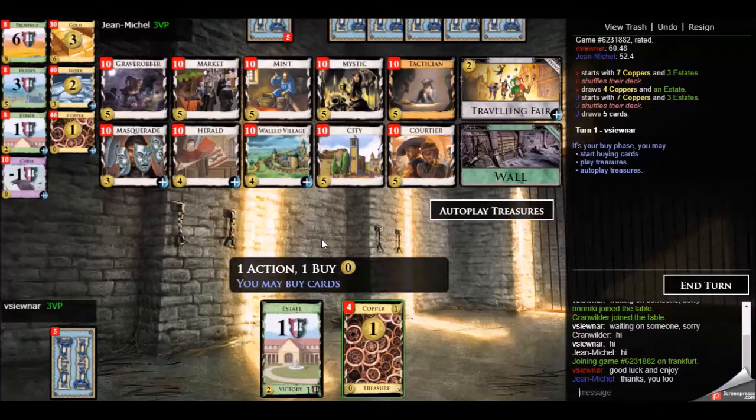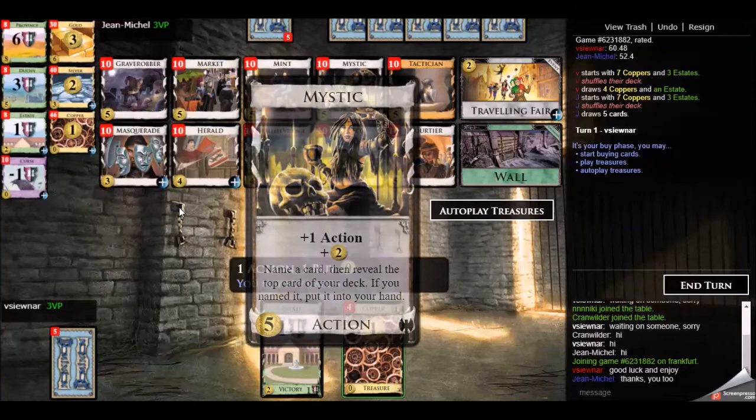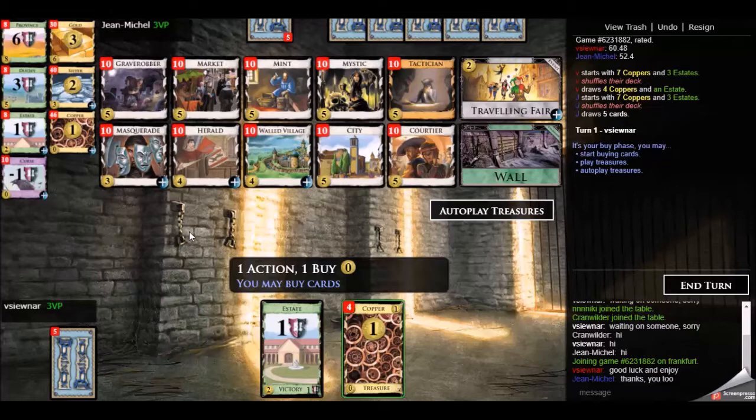Hello and welcome to the 4th match of the Dominion League against Jean-Michel — hopefully I said that correctly, apologies if I didn't. Looking at the board, there were a couple of ways that came to my mind as to how to play it. The first is to go after a bunch of heralds and put markets and mystics in your deck. You get a little bit of draw to the heralds and definitely enough plus actions to do whatever you like.